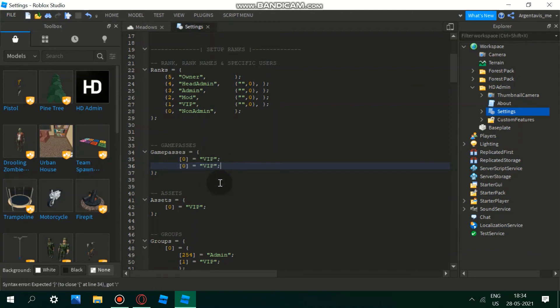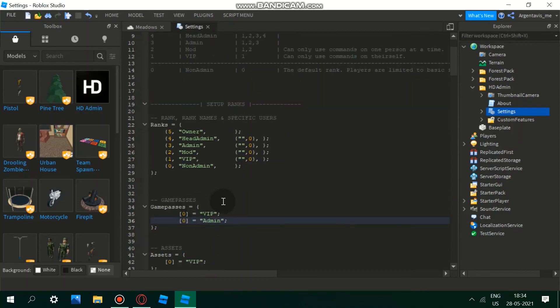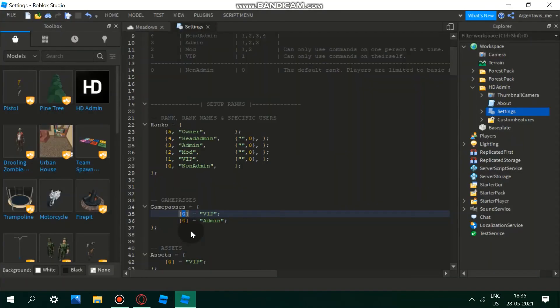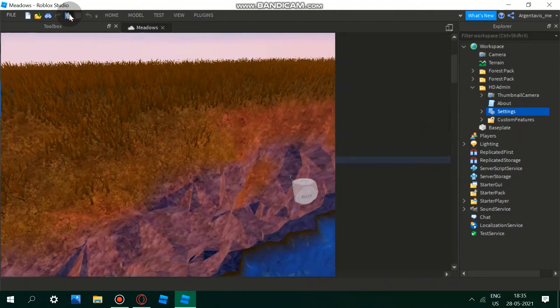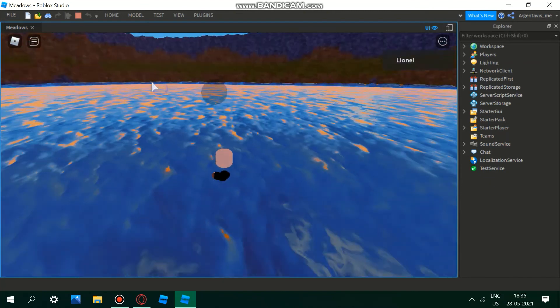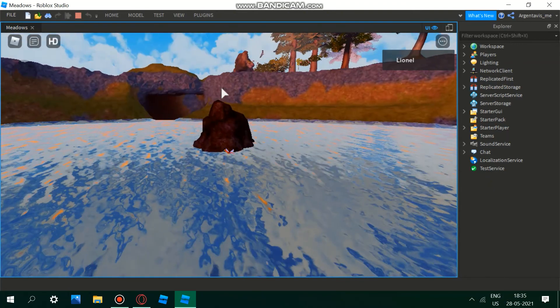If you want to give them admin, paste the ID with Ctrl+V, then add a semicolon and change the rank to 'admin.' Make sure the positions you're assigning are one of these four: head admin, admin, mod, or VIP. Copy the entry with Ctrl+C, close this, and play-test it. You can use the same method for giving admin, mod, or other ranks.